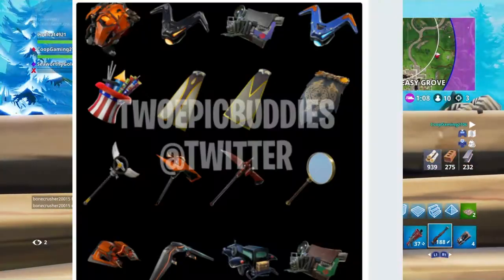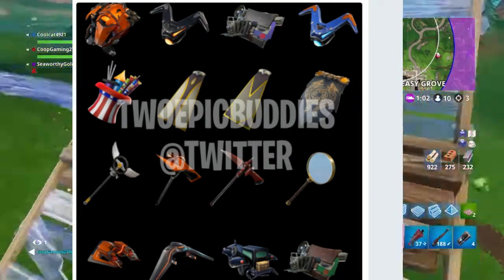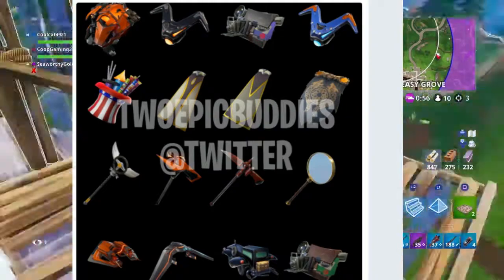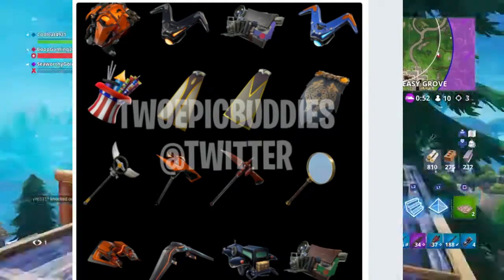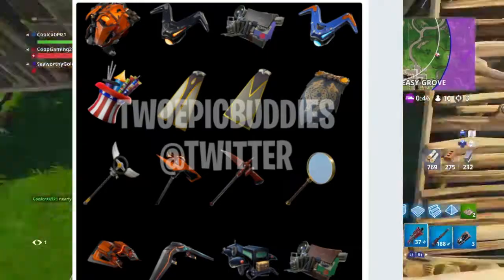Next we're going to have the back blings. We have the one that goes with the Vertex, then the one that goes with what I'm not sure which detective, then the one that goes with Criterion, then the one that goes with the Fireworks Team Leader. Then Ventura and Venturion got two different capes, and Battle Hunt got its own cape.